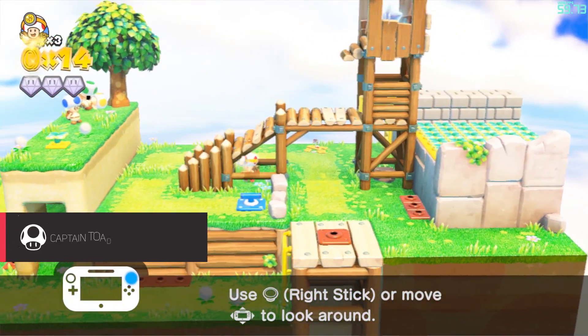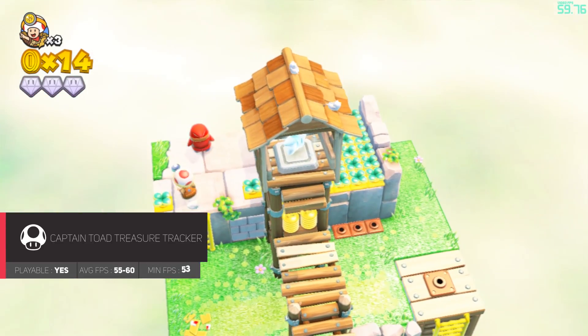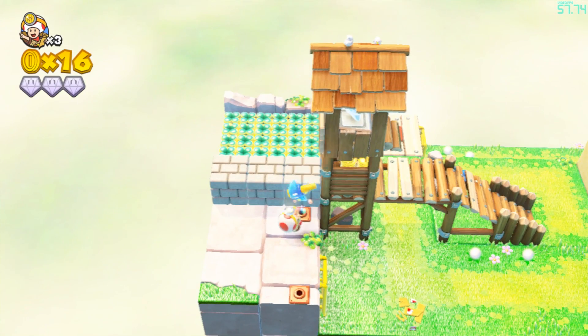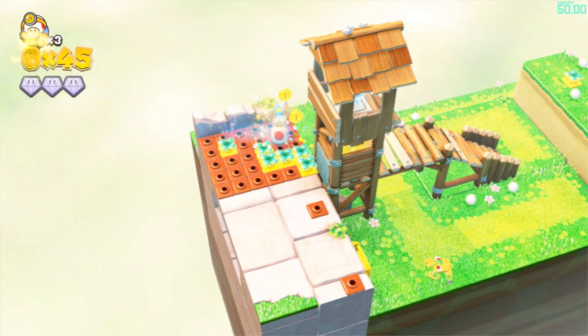Captain Toad Treasure Tracker runs great on 1.6.2, staying almost consistently at 60 FPS. The game shows no graphical issues from what I can tell and very rarely has frame drops. Treasure Tracker is a great example of how well Cemu has already progressed and is definitely playable on 1.6.2.